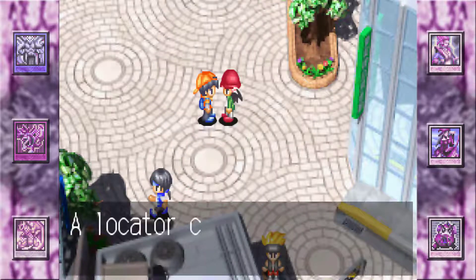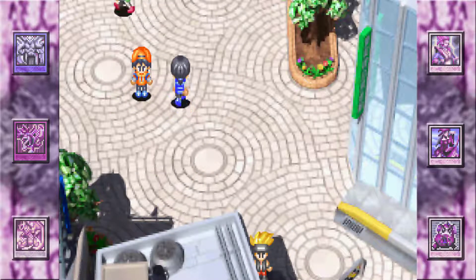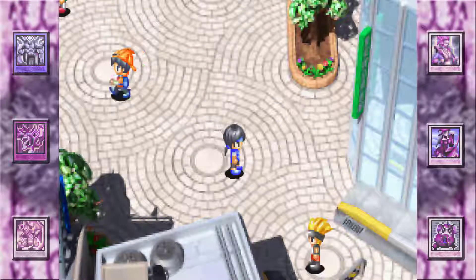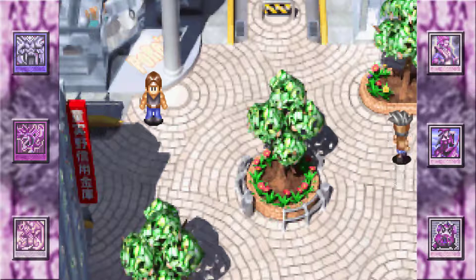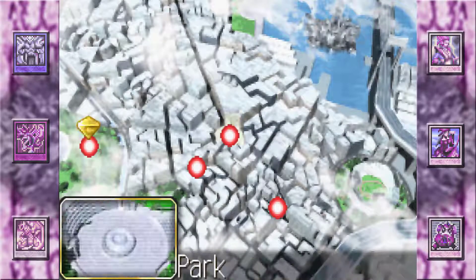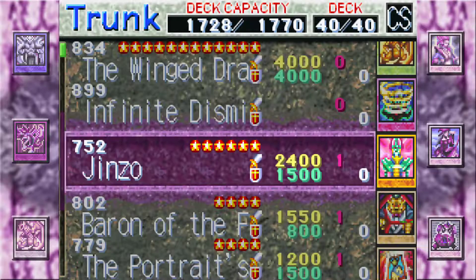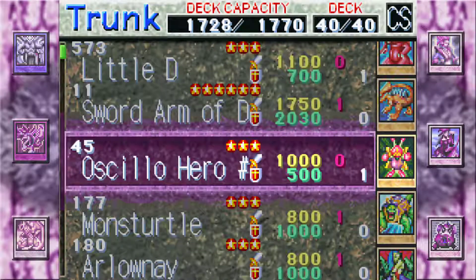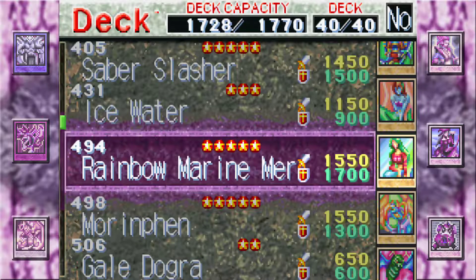Rex says he couldn't get it done and lost his dinosaur deck. We got another locator card — hell yeah! The main thing I want to do going forward is use the cards of opponents I beat, because I feel like that's a nice touch. We also got something that unlocked the park, which the game doesn't really tell you anything about. Let's see if we can add Sword Arm of Dragon to the deck — I need to figure out what to remove.